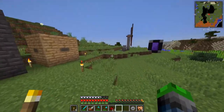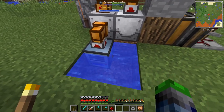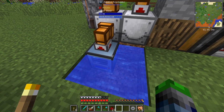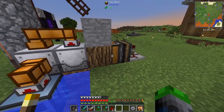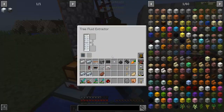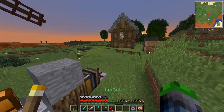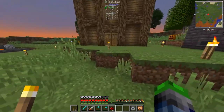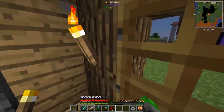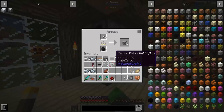We're getting pretty far along. I was reminded in the comments that aqueous accumulators are in this pack, so now this is pretty much fully automatic — we just have to keep filling it up with wood. We'll be extracting out of here and basically crafting it three by three, then smelting it for automatic tiny rubber production, which is awesome.